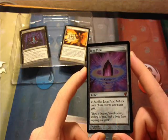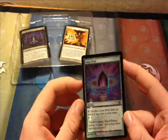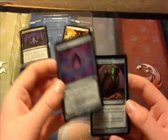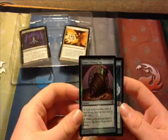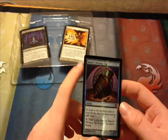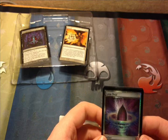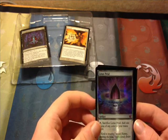Lotus Petal — the card I really would like. Sacrifice a Lotus Petal: add one mana of any color to your mana pool. It's no Black Lotus, but it's pretty nice. It's just a petal so you only get one mana when you sacrifice it, but it does cost zero. That's a very nice one. Printed in Tempest, restricted in Vintage and banned in Extended in 1999.